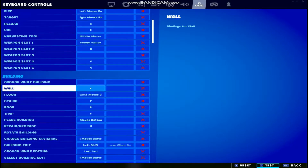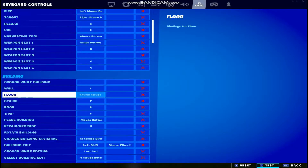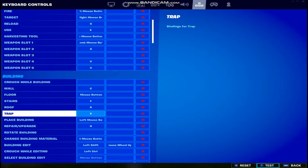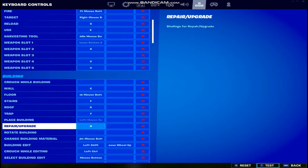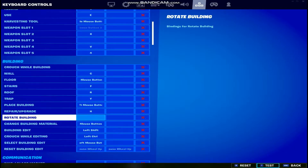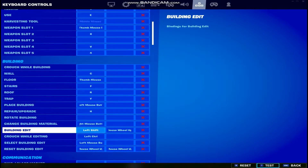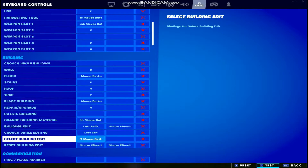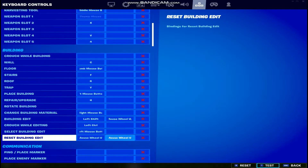For building: wall is C, floor is my front mouse button, stairs is F, roof is R, trap is Y, place building is left mouse button, repair is H. I don't have rotate building on because I don't use that. Change building material is also right mouse button. Left control for crouch while editing, left shift for edit mode, select building edit is left mouse button, and reset building edit is mouse wheel up.